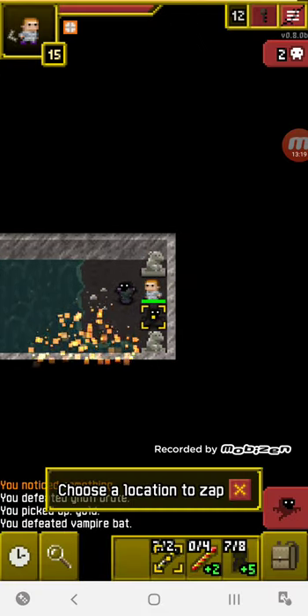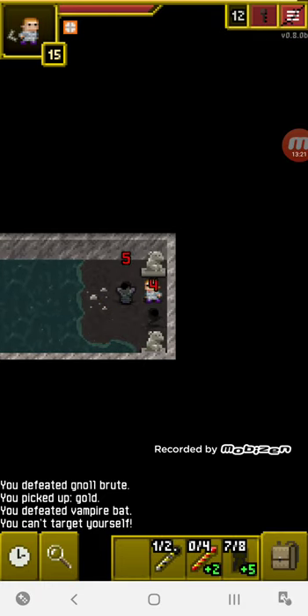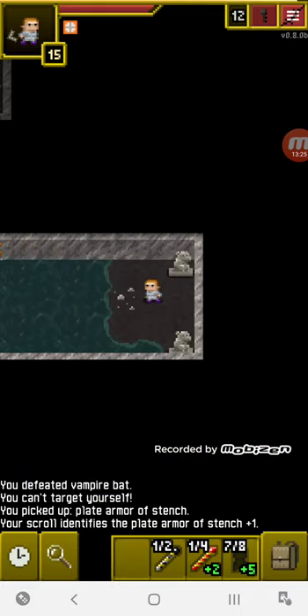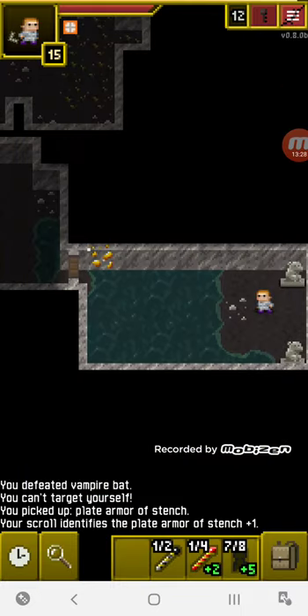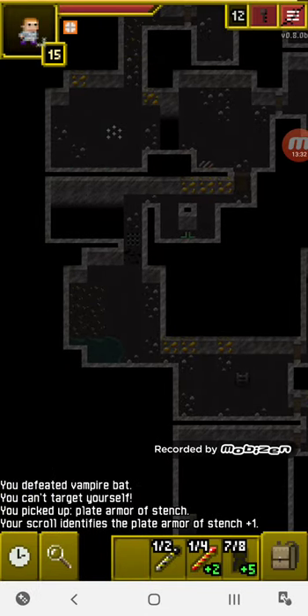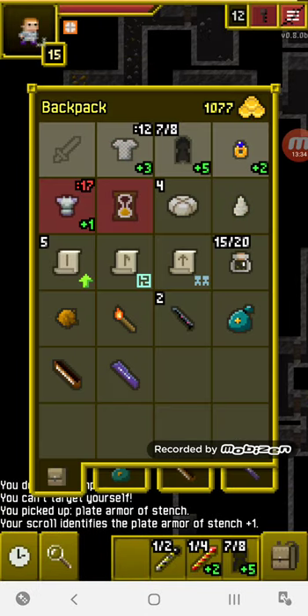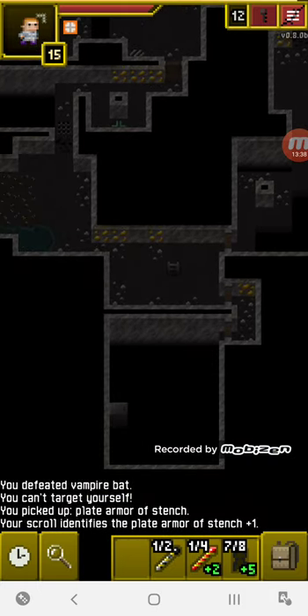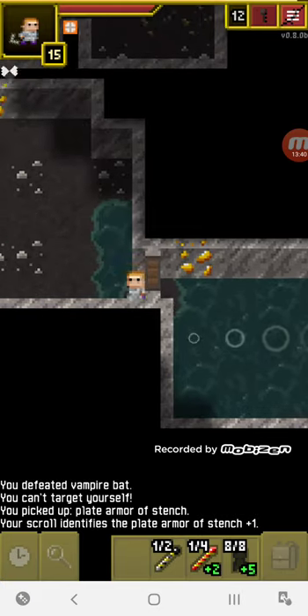We got some plate armor here. It's cursed — I'll identify it. Level one plate armor, that's pretty good and could be our late game armor. We got five upgrade scrolls. I'm hoping I don't get caught in fire with them — I'm trying to save them for a late game tier four or five weapon. But right now this ring is doing me good.